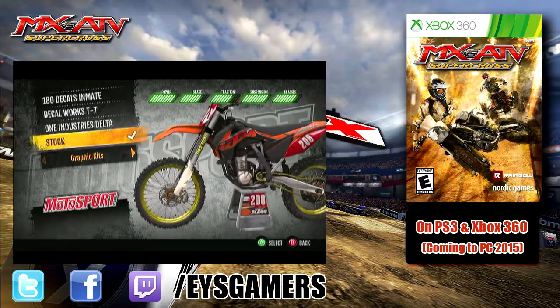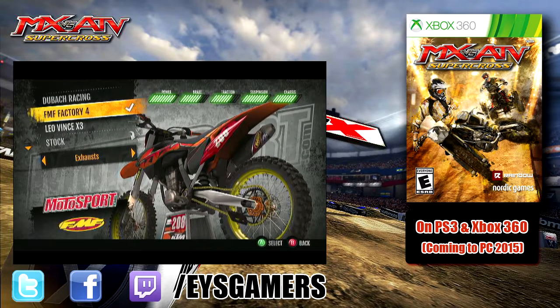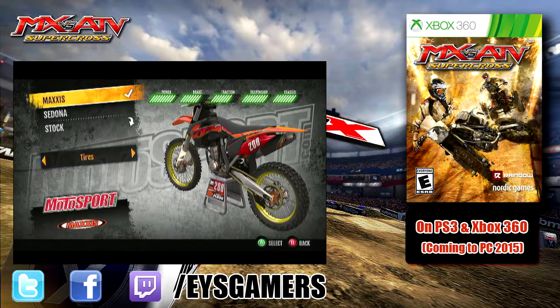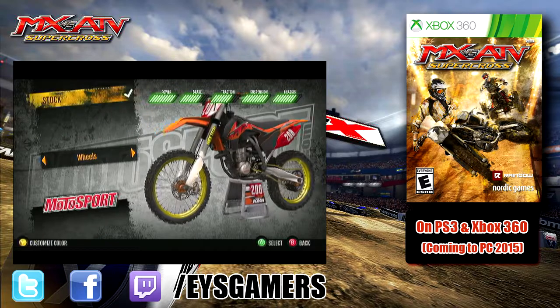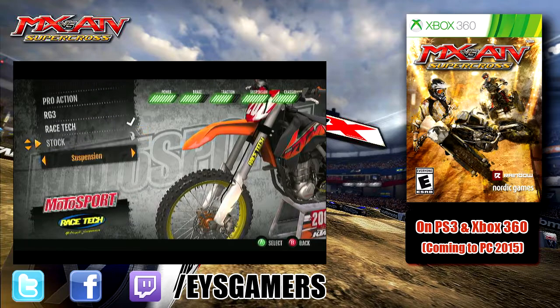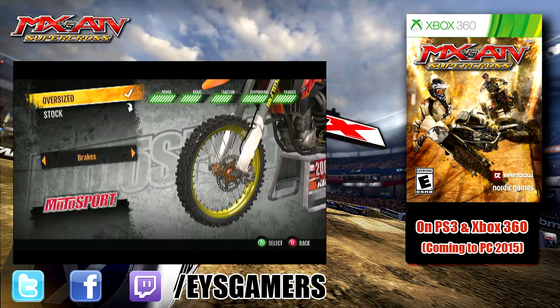We're going to jump into the 450 KTM and take a look at the overall stuff you can put on the bike. This is the stock graphics here — I really like how clean these look. Handlebars, exhaust — I've got the factory FMF on there. You can see the power difference between stock and upgraded. Tires — traction really changes based on stock versus upgraded tires. Wheels, hubs, suspension — I'm running Racetech right now. Look at the difference between stock and Racetech; it is huge on that little slider at the top. Chassis — I noticed a huge difference in gameplay when I upgraded the chassis on this bike, so I definitely recommend doing that.